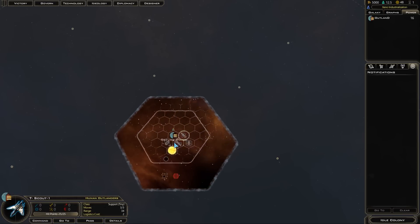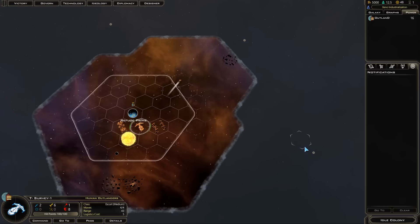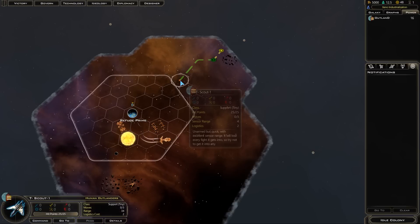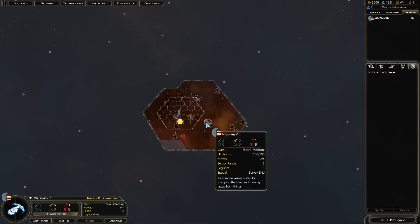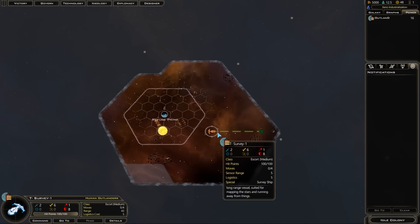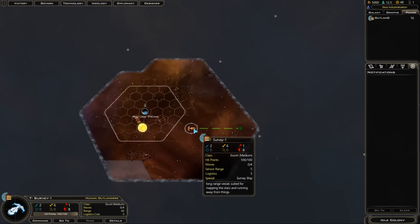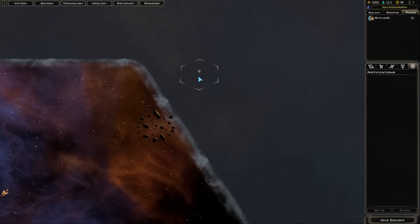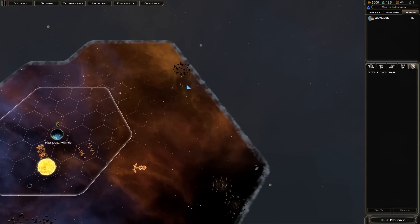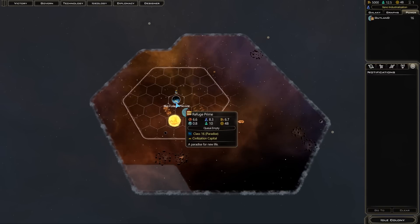The survey ship is really useful in that it can explore certain things in space. The scout ship can't do that, but it's much faster. At the very start, because we have bonuses for spacefaring vessels, the exploration ship can move four tiles instead of three. So we'll send them off to these unknown stars to check out the planets around them.